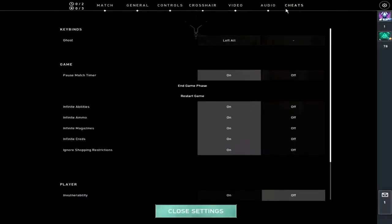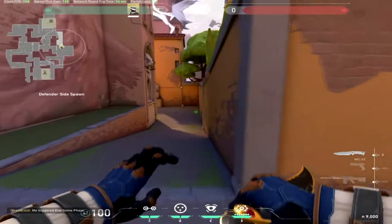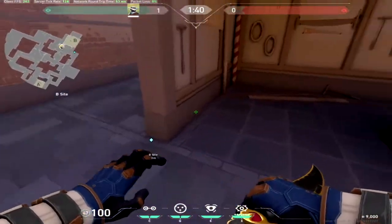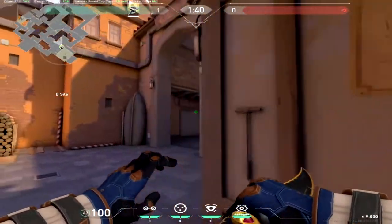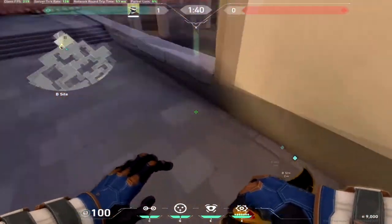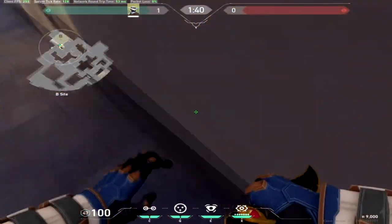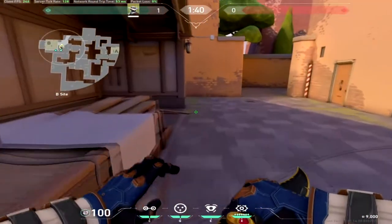Now for Killjoy's ult: place it basically here so it won't get wall-banged, or around here — though that can still get wall-banged — or just place it here. Anywhere around this area works.